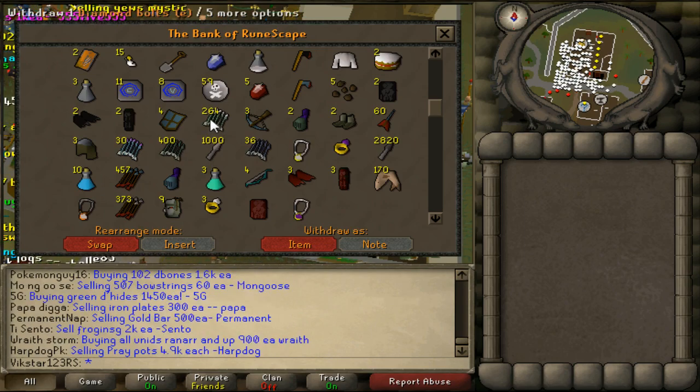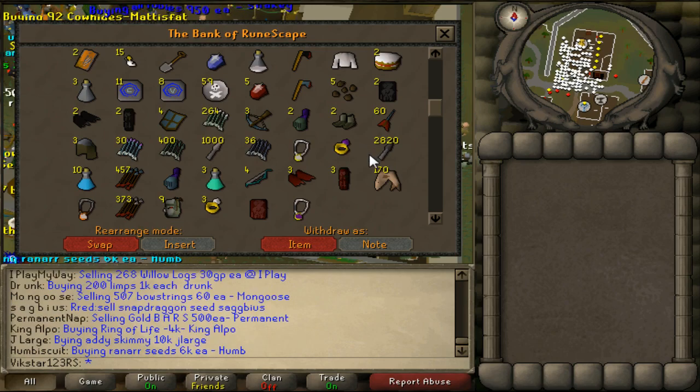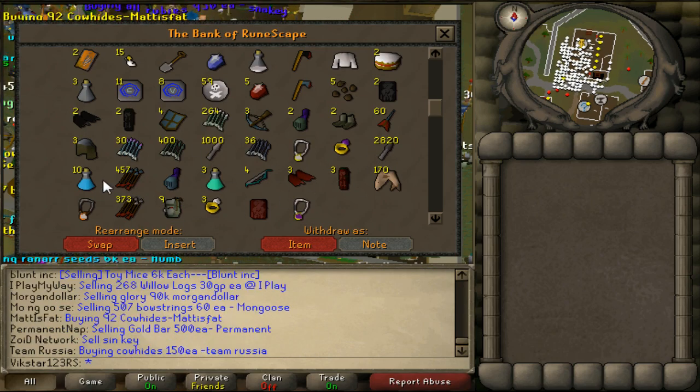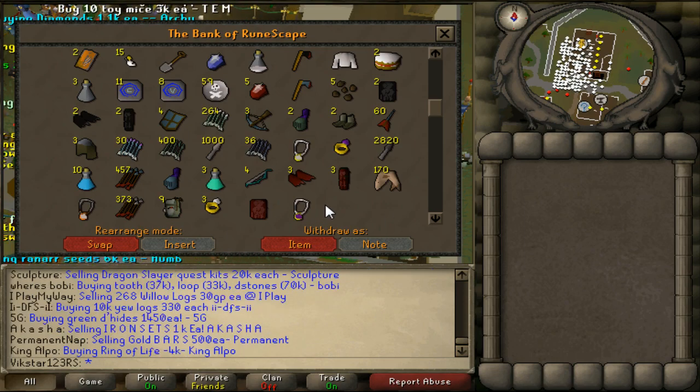Just got some Adi Bolts, which I'm probably going to make into Diamond Enchanted Bolts, got some Throwing Knives just for some quick levels, and then got some Dragon Hide going on, got Rune Arrows, Ranging Pots, Prayer Pots, Accumulators, that kind of stuff.